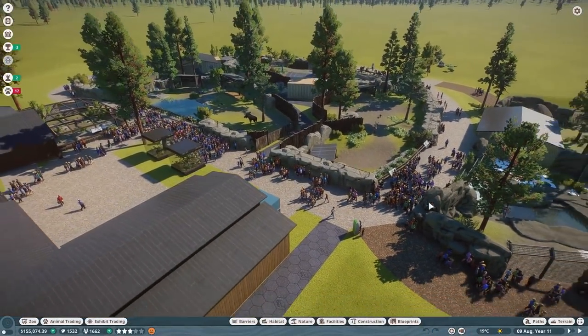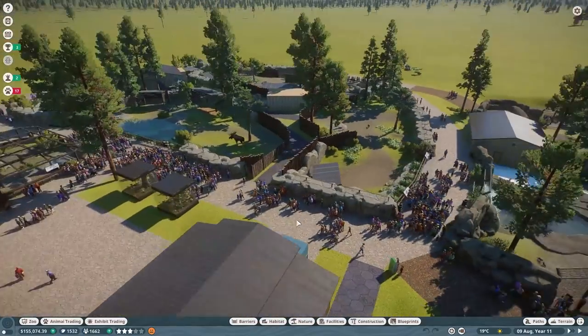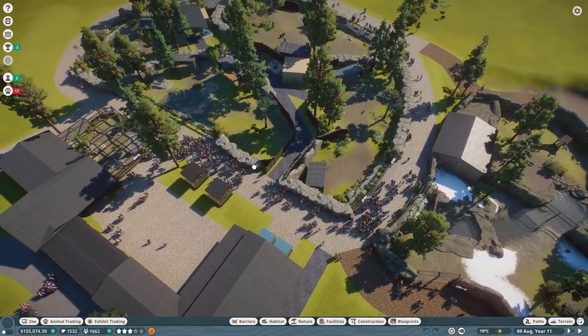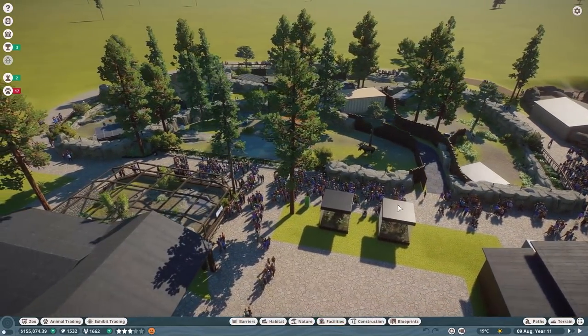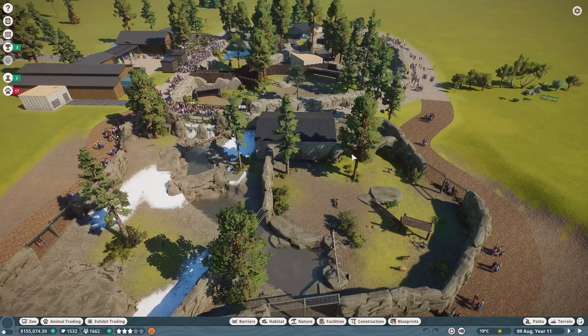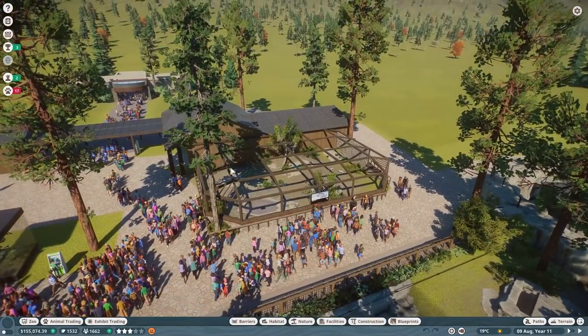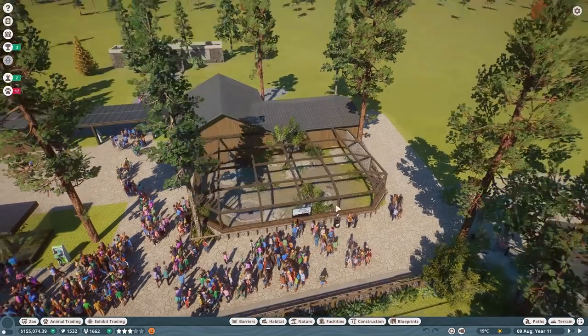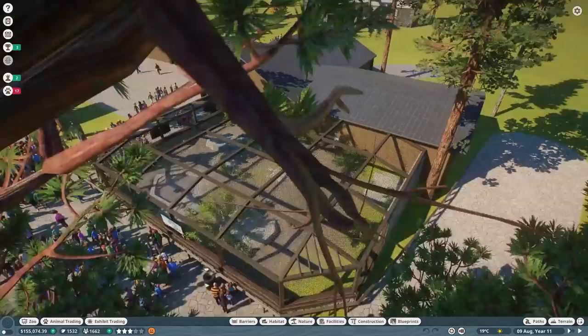Hey guys, welcome back to Winfield Zoo, our franchise mode project. Last episode recap: we got our moose in, moved our reindeer over, and did a stream on Sunday. We finished the cave entrance for the cougars, and the arctic foxes now have a roof - we are not going to continue the tradition of leaving everything unroofed.